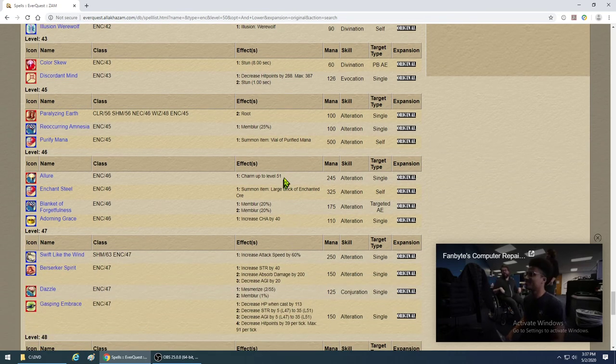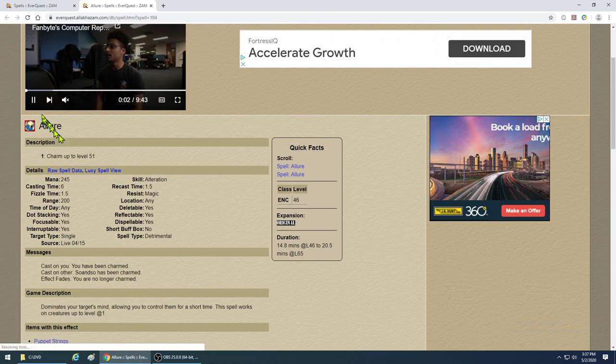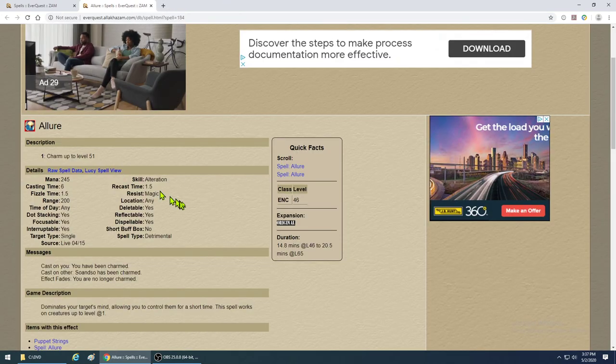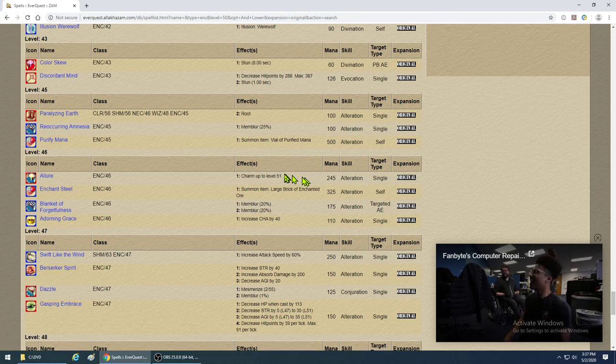Allure is the final charm — it charms up to level 51. Compare it to Cajoling Whispers: CW had a 5.5 second cast time, Allure is 6 seconds. Allure lasts 14 minutes, which is solid. Keep in mind the durations and mana usage — 6 seconds is a long time, so again if your charm pet breaks, use level 2 mez to reacquire them before recasting Allure.